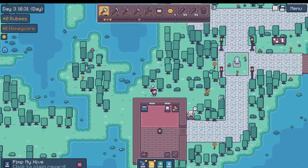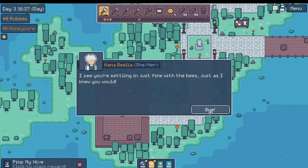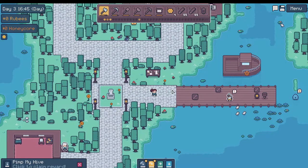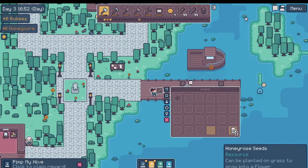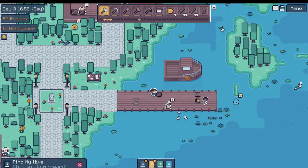Grandma wants to talk to us. Nana. Hello, dear. How are you getting on? I see you're settling in just fine with the bees, just as I knew you would. Yes, we're doing great. Captain — that's right, Captain's been wanting to speak to us for a while. I forgot I can take all of this stuff — ooh, tools, wood, waterproofing.